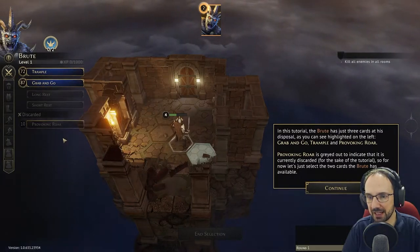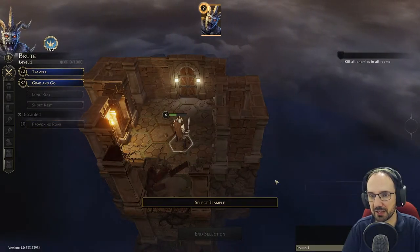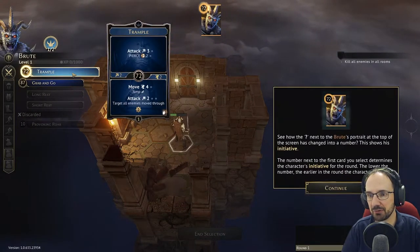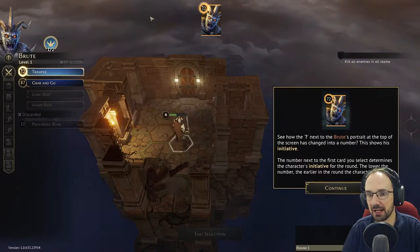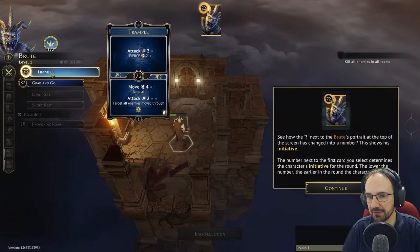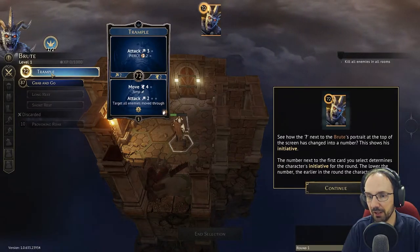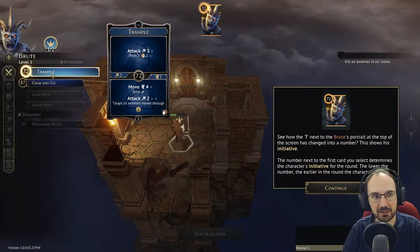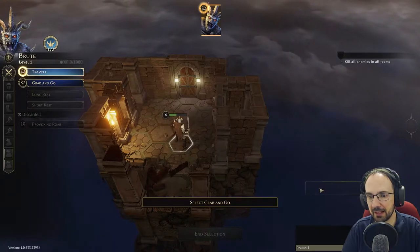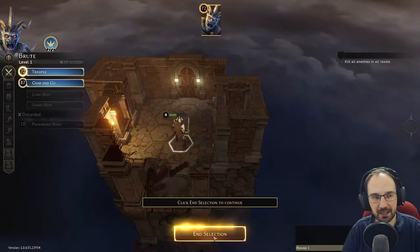Provoking Roar is grayed out to indicate that it is currently discarded for the sake of the tutorial, but for now let's just select the two cards that are available. Select Trample — see how the question mark next to the brute's portrait at the top of the screen has changed into a number. This shows his initiative. Then select Grab and Go and end selection.